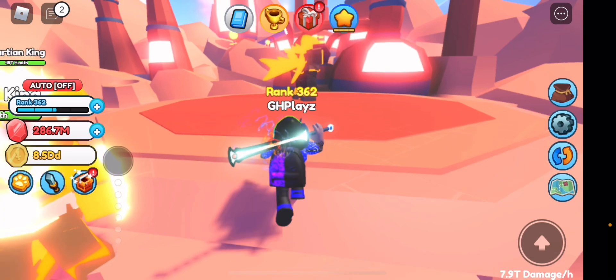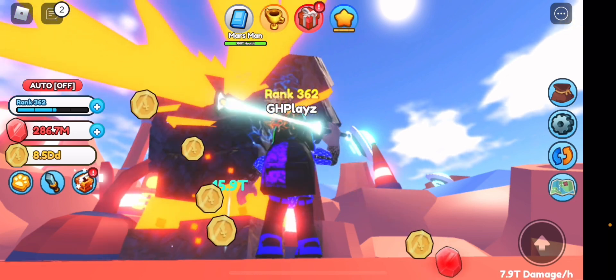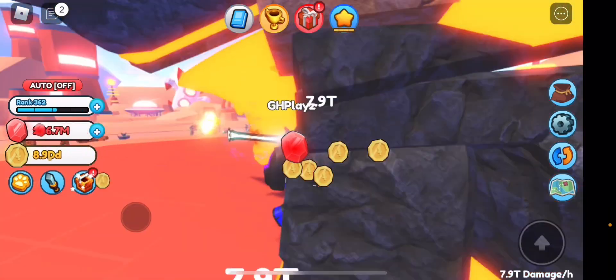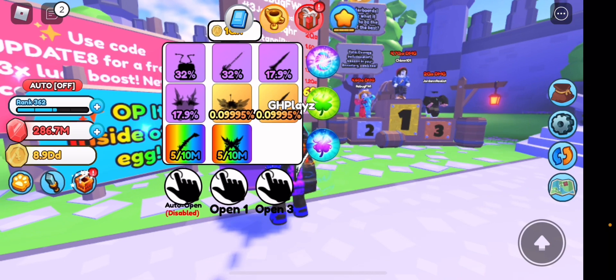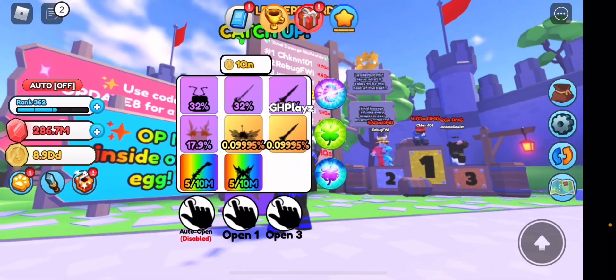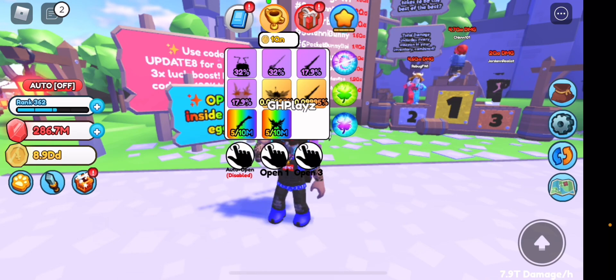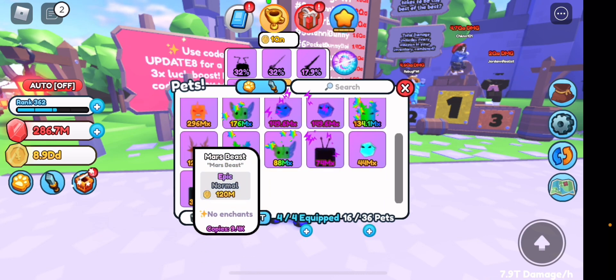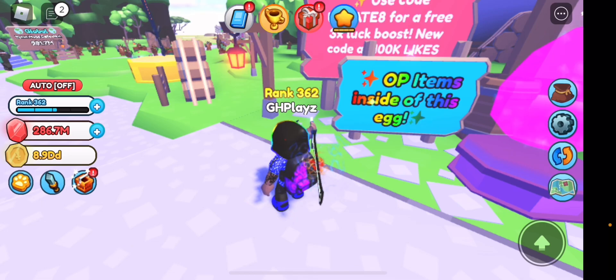Let's quickly check out the boss and I'll show you guys what the catch-up egg actually is. The boss's health is 999.9 trillion, so it is quite a lot — but it is the best zone right now. So the catch-up egg is for people that are obviously behind. This is the catch-up egg right here, on top. As you guys can see, you have pets and swords. We're going to open one and see what we get. We got 17%. It does 120 million — not the best, but the last one will probably be pretty good. It does say OP items inside this egg.